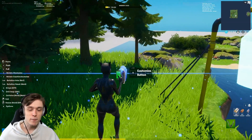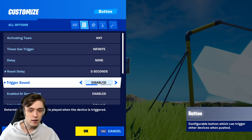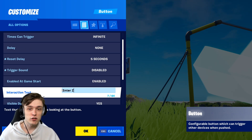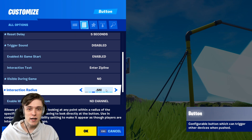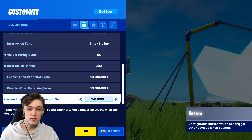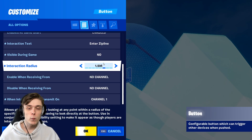Get teleported up to the slope and slide down. What we're going to do is add a button for it. I'm going to put a reset delay on it so you can't just spam click it. Make sure it's enabled on game start, the interaction text should be 'Enter Zipline', and I want it to transmit on channel 1. Make sure the interaction radius is pretty high as well, because you want players to be able to select the zipline by hovering over it.